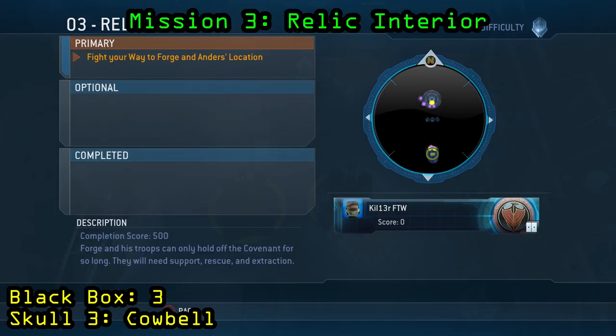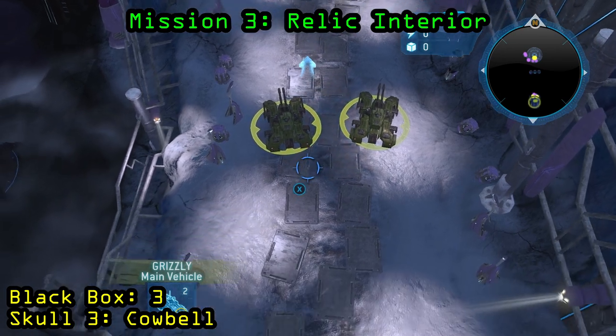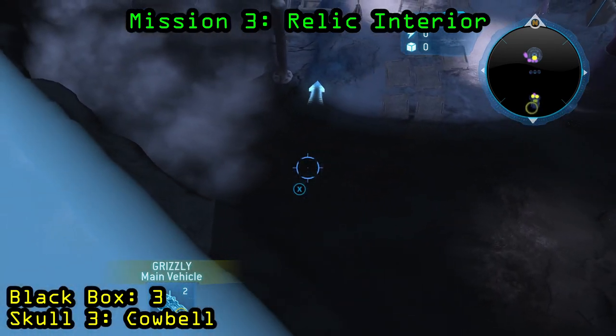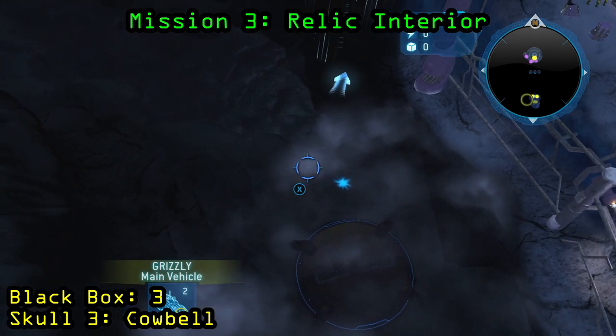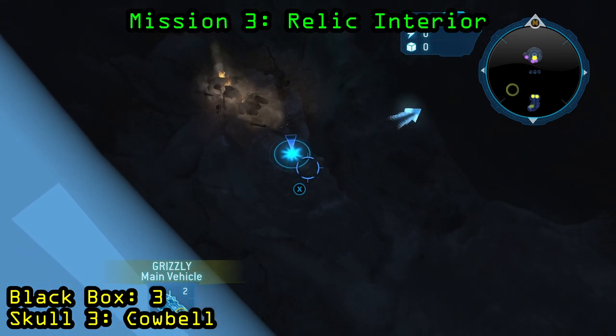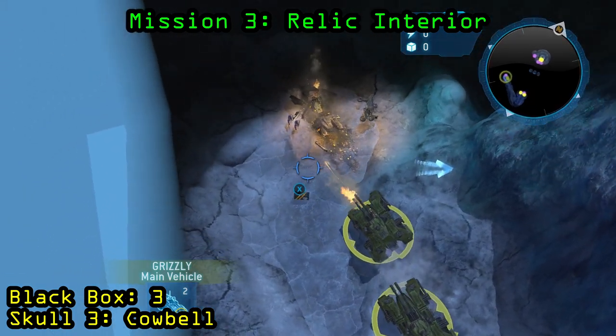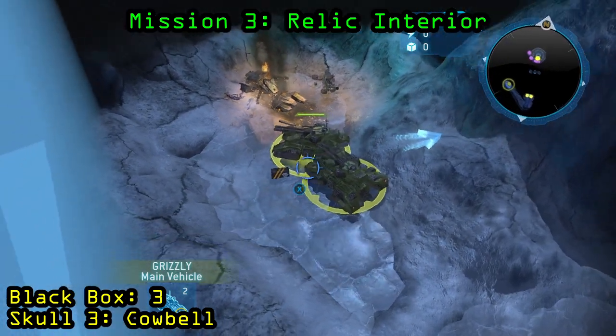Now we are on Mission 3, the Relic Interior. Right from the very beginning of the mission, instead of going into the interior, you want to grab your grizzlies, go down, turn around, drive down this ramp, and follow all the way along the left side of the map. Until you drive and reach this downed pelican that's on fire — you will see the black box sitting right beside it. Go ahead and pick that up with the grizzly.